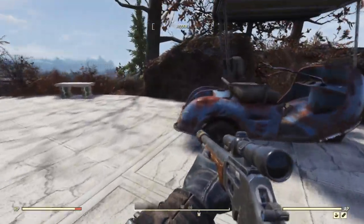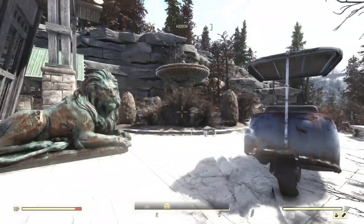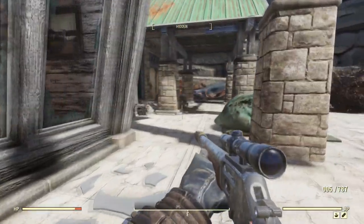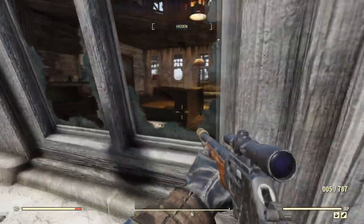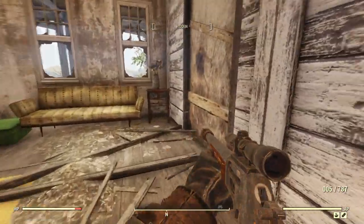Over here we've got a little golf cart, some chairs. You can imagine once upon a time this is probably a pretty nice place. I guess these were the front doors way over here — they're boarded up now. Looks like we're going to have to go in through a window. That's okay.